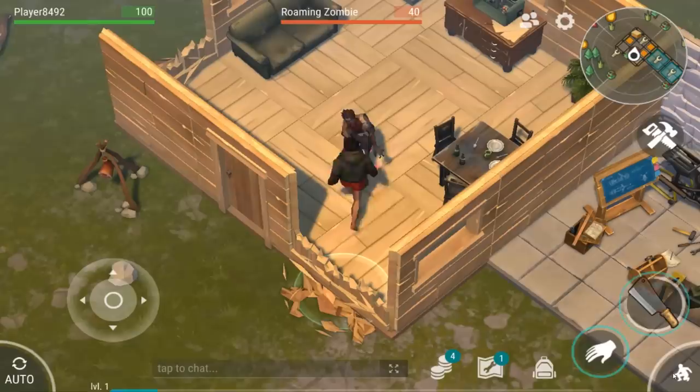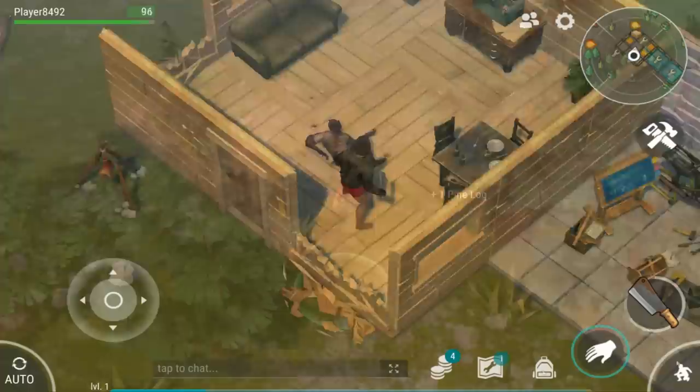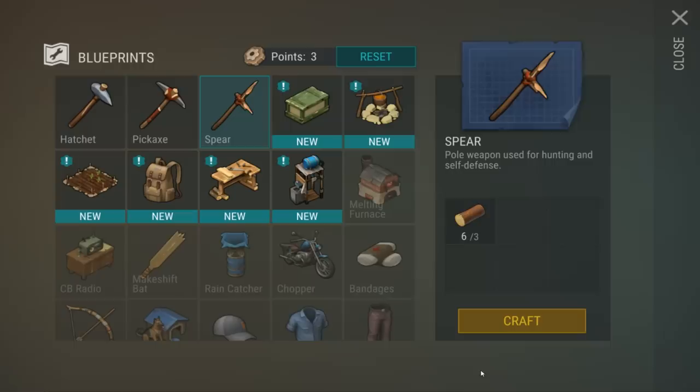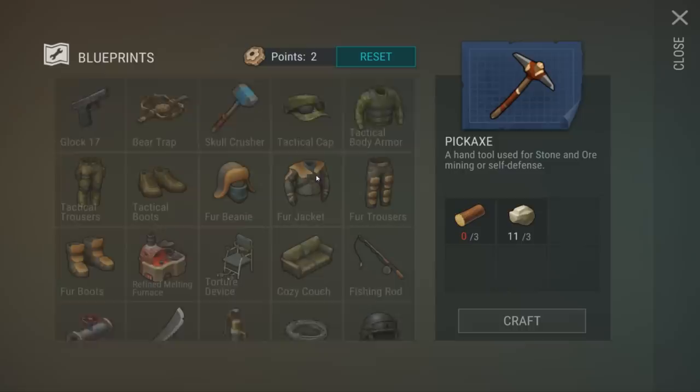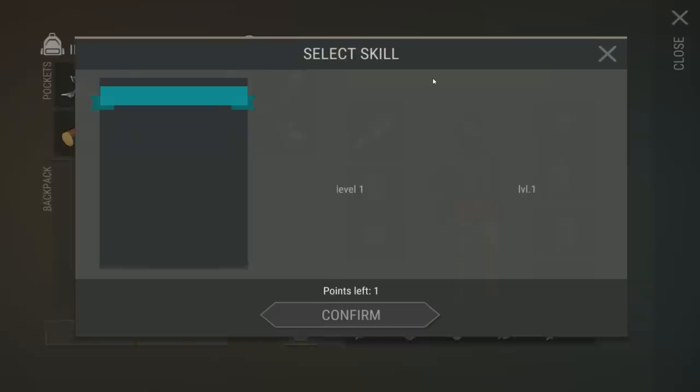Every time that you do clear a zombie or an enemy, you are going to gain EXP, which is essential in leveling up. As you level up, you're going to gain two important things: crafting points, which you can apply to learn new recipes in the crafting menu, and as you level up you will gain access to more powerful recipes. Leveling up will also give you skills — every time you level up, you are granted a choice between three randomly chosen skills.